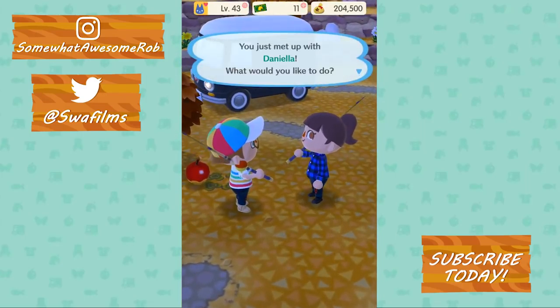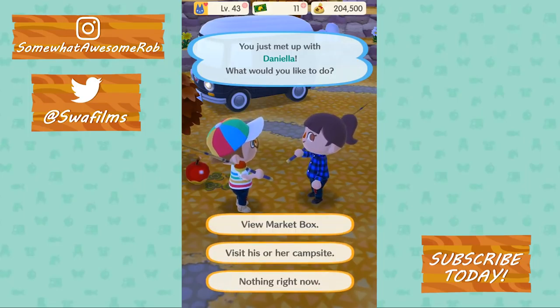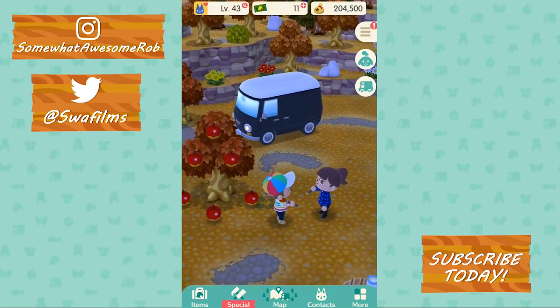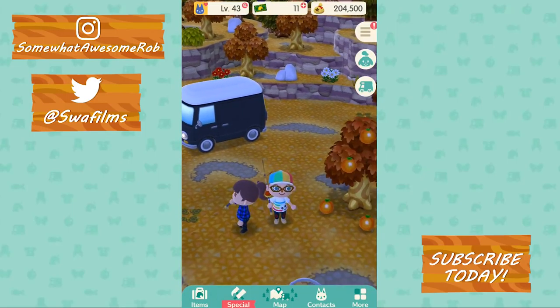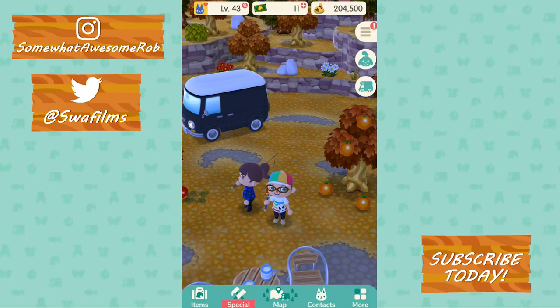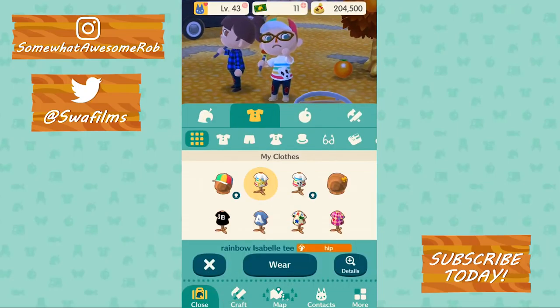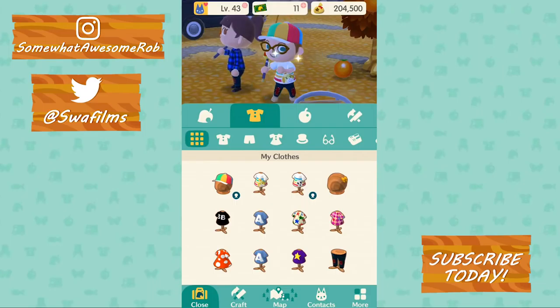What have we got here? Daniella! Hey, what's up Daniella? What are you selling? Unimportant, nothing to do with the clothes. Nothing I want. I'm just going to stand next to you. Look at my guy — that's stylish, right? Let's put on the Isabel top, because why not? It's exactly the same, just now it shows Isabel.